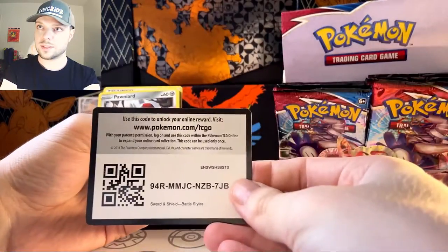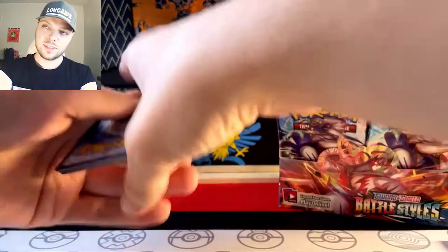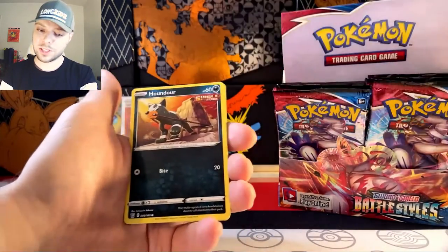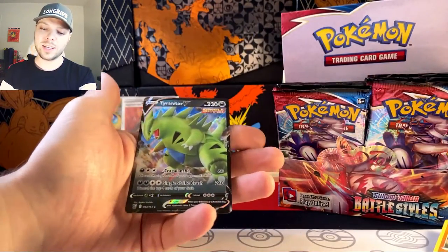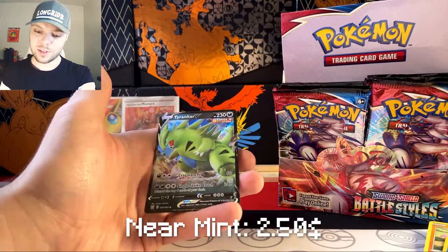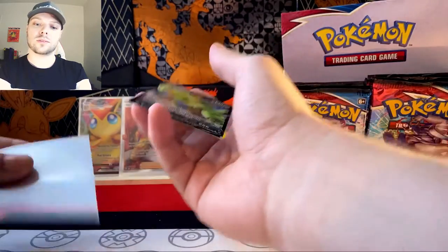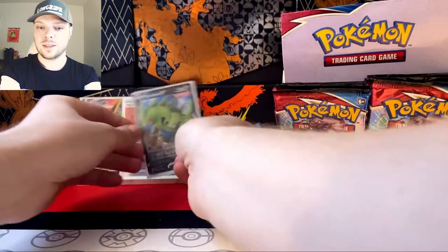Pawnshop. Fire energy, Cacturn, another rapid strike energy, XP share, Pawnyard, Pawnshop, Shinx, Houndour, Gligar, Spoink, Corphish. And — ooh, nice! Hey! The regular Tyranitar V. I don't think that's a full art — it's got a little shading on the bottom, but wow. I have a collection of these big dark guys. The big dark dragon slash Godzilla. It's basically Godzilla.